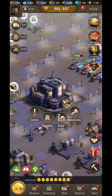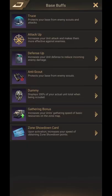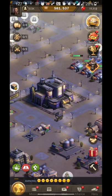Tip number one is: use a gathering bonus before gathering resources. You just click on the base, then go to Base Buffs, and here you can see a gathering bonus. Click on that. I don't have any gathering bonus, so I will show you how to get it.